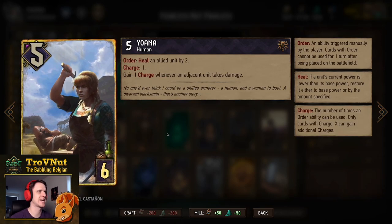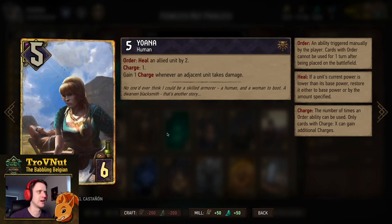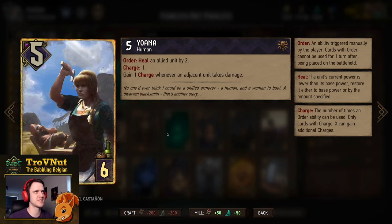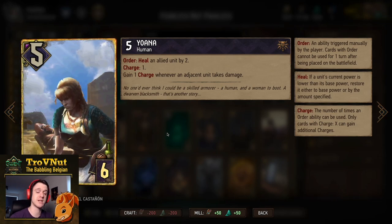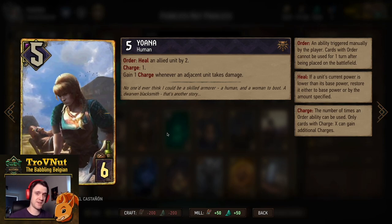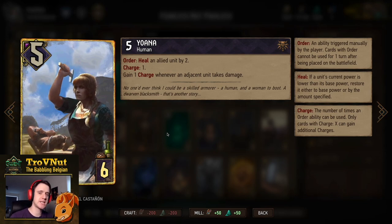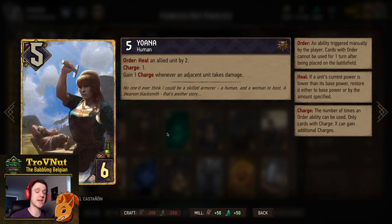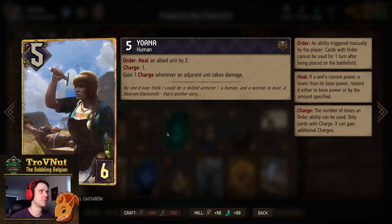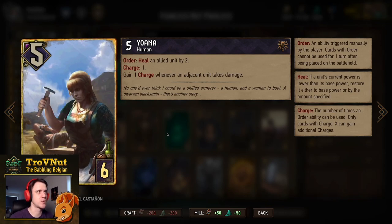Joanna is a very underestimated card in Skellige and I always love including her in a self-wound deck. 5 power for 6 provisions. On Order you heal an allied unit by 2 — she starts with a single charge, but every time one of her adjacent allies is hit with damage, she gains another charge. This can rack up really immensely, giving her a lot of healing power.